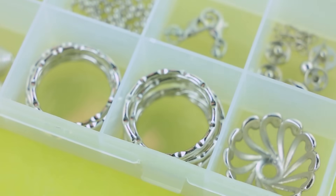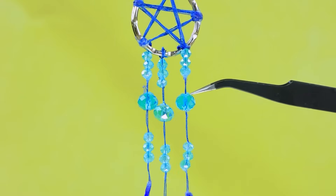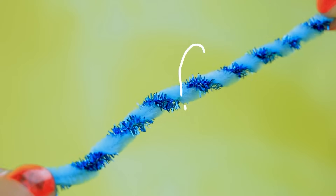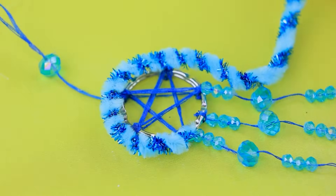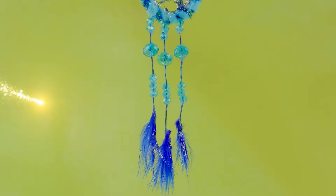For a new craft, take a ring element and add pendants with beads and feathers. Twist a pipe cleaner. No nightmares now — a dream catcher is ready.